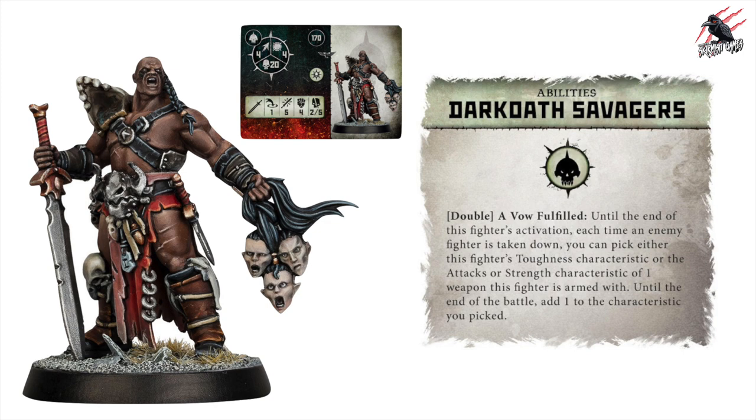We didn't get to see what the leadership rune mark will bring him, so we don't know what ability he's going to get from that. But we do see the Dark Oath Savages faction abilities, and the first one is a double - so we know he can use this - and this is called Vow Fulfilled. Until the end of this fighter's activation, each time an enemy fighter is taken down, you can pick either this fighter's toughness characteristic, or the attacks or strength characteristic of one weapon this fighter is armed with. Until the end of the battle, you can add one to the characteristic you picked.